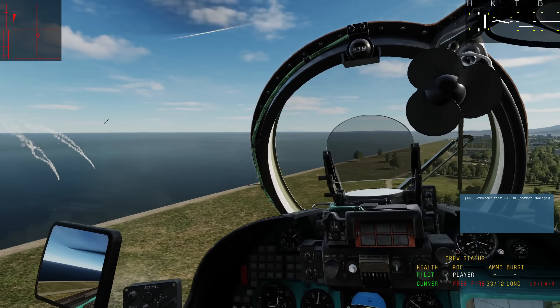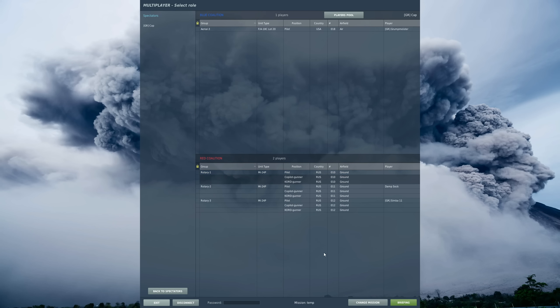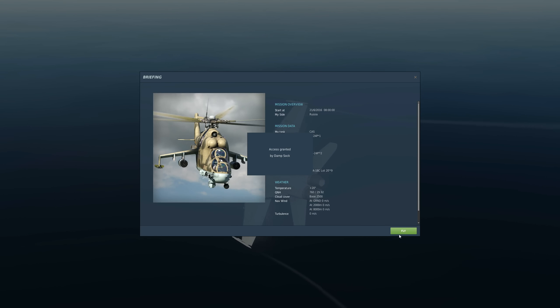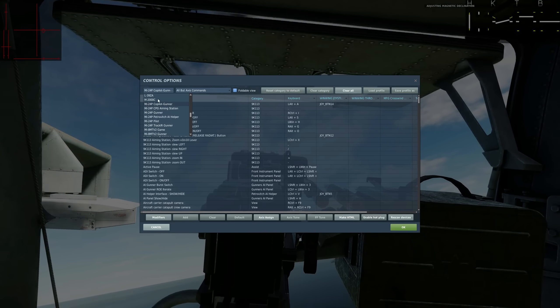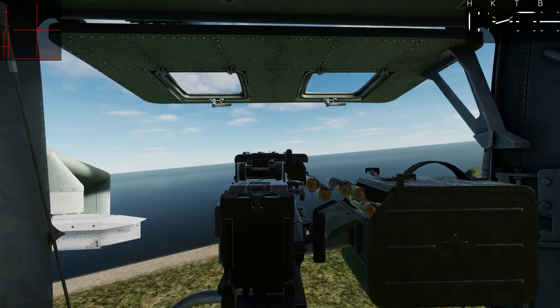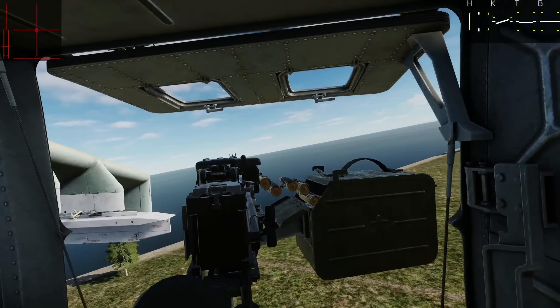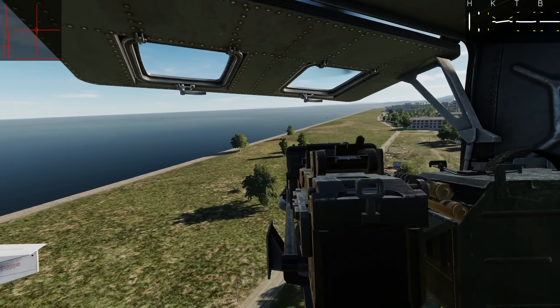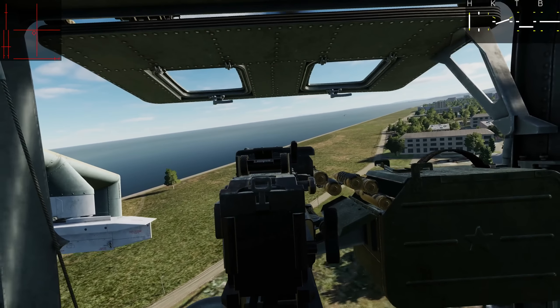Next I'm going to jump into one of the PvP slots. I'm going to choose Mr. Sock — I'm going to be the Kord gunner. I could obviously be the copilot. Sock, let me in please. Okay, here I am. The only button I need is one button — gunner machine gun fire. I'm using TrackIR and because of that it automatically sets me up so I can move the gun around with my head, which is how I aim it.